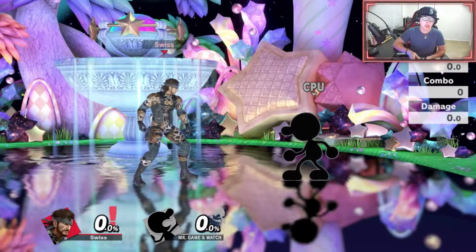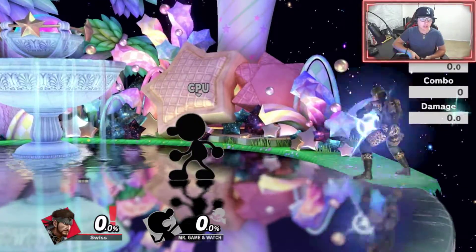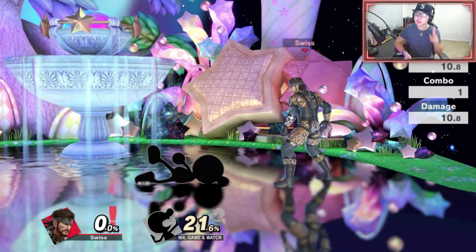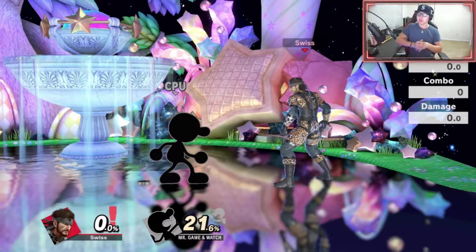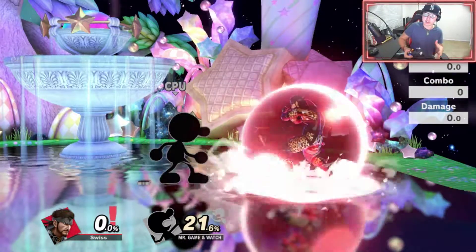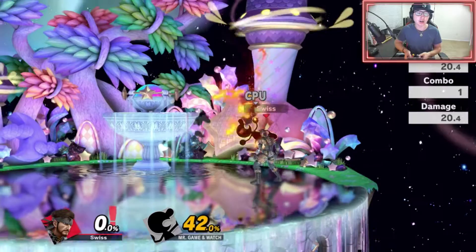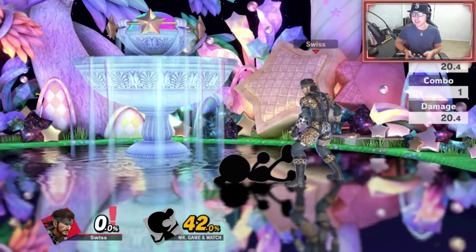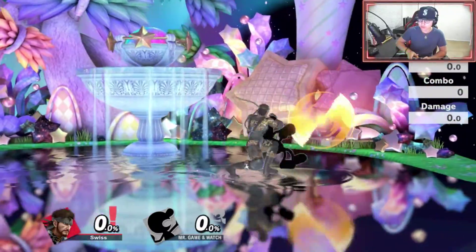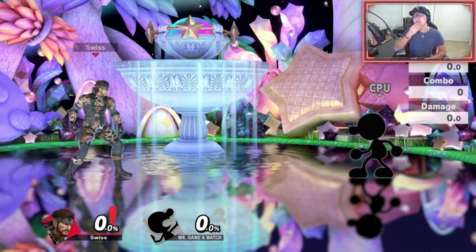Another option: if you've had a C4 placed for a while, you can get grabbed from behind and that covers both options — a forward roll and a back roll. The only things left they can do are lay there or do a get up attack. That's why you should be shielding, ready for that get up attack, and then you hit them with up-tilt, down air, or whatever. Some people also do stickies — you can do a sticky, or if they roll forward, follow them and then sticky.